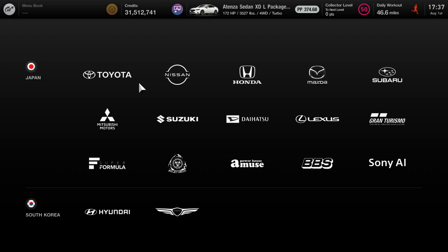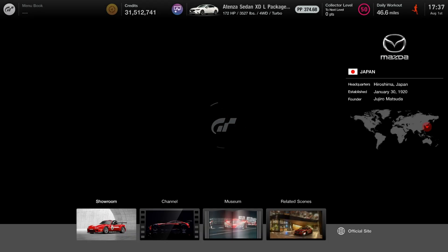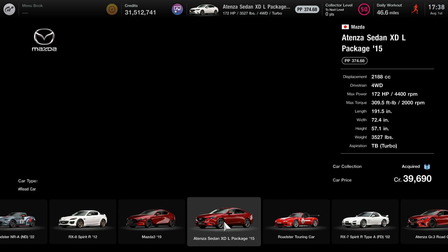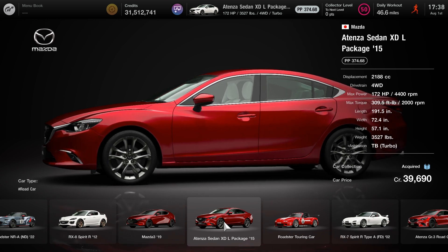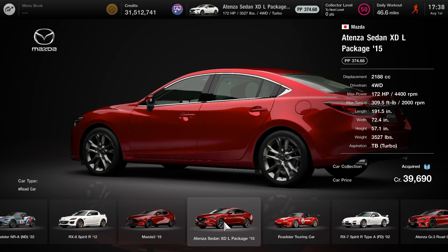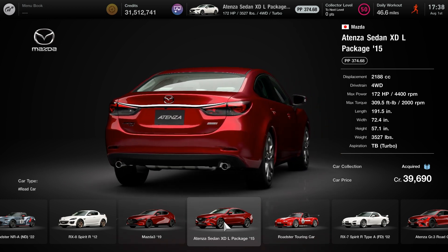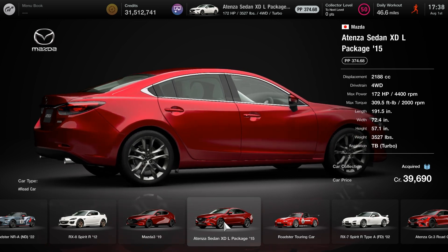Now to show you guys how to get the car — you're going to click on Asia Pacific, click on Mazda, click on the showroom, and it's going to be this red car right here. It's going to be between the Mazda 3 and the small roadster turning car. 374 performance points is the stock PP for this car, and it's going to cost you right at 40,000 credits. You can tell by the stats it's more like a D class car if this were a Forza game.